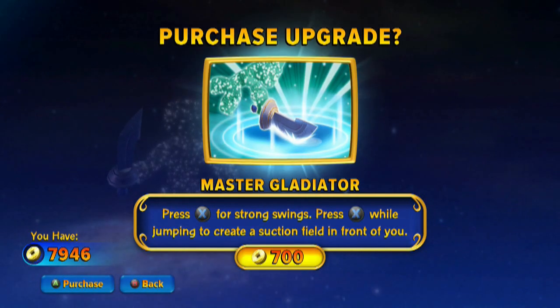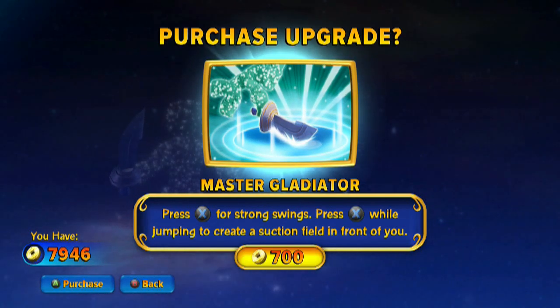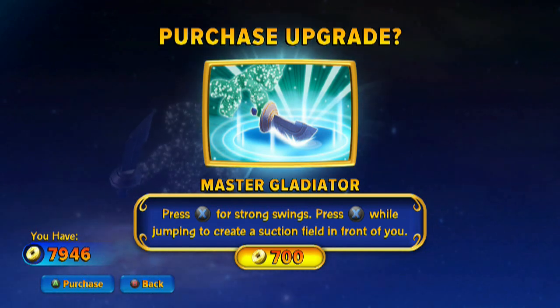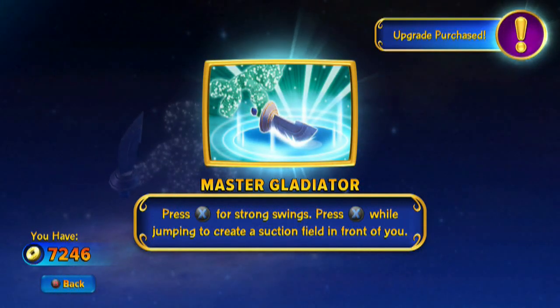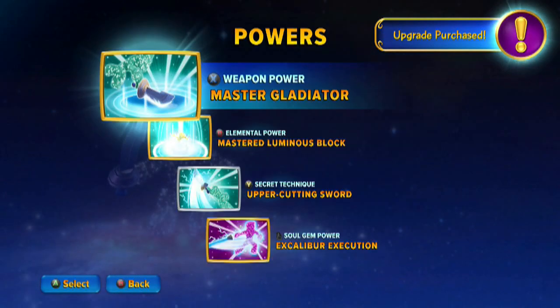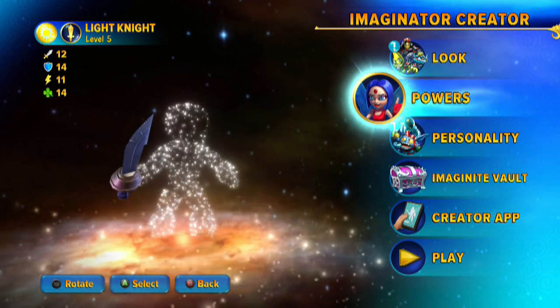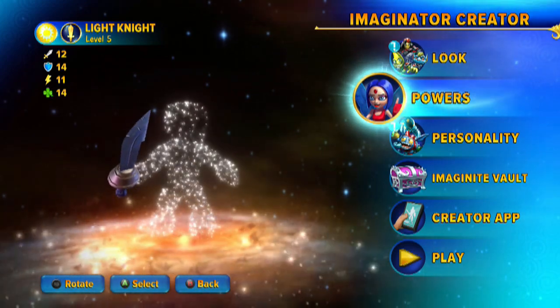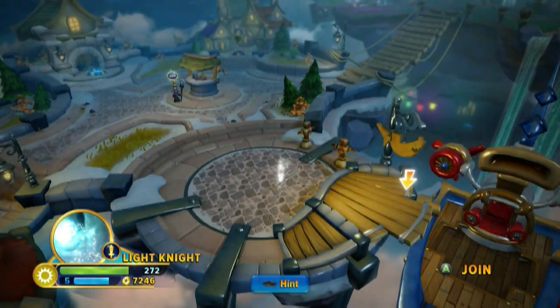Let's upgrade to Master Gladiator. Press X for strong swing — I'm thinking it'll increase similar to what we saw with Duelist, which is fantastic. Press X while jumping to create a suction field. I'm now no longer salty about not having a specific jump slam tied into the primary — the Knight Secret Techniques does have one, but obviously that limits you to just that attack. I think this is going to turn out to be pretty good.